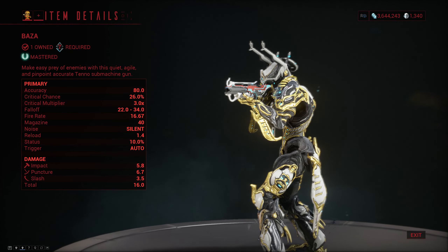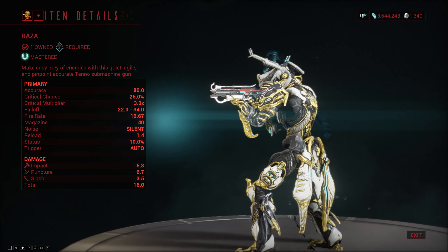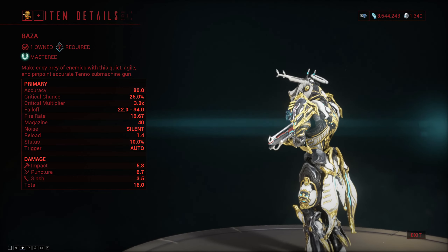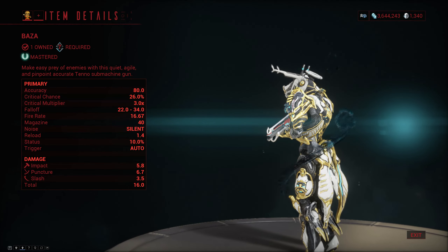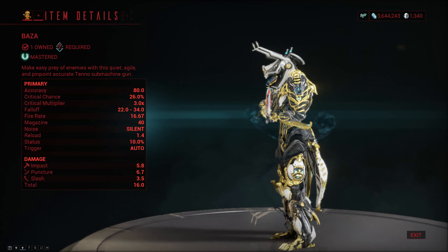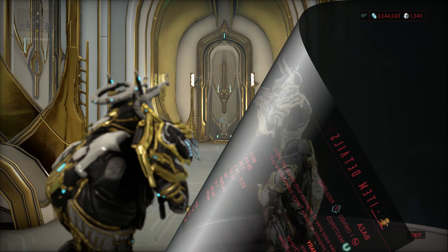The Baza is a mastery rank 7 primary rifle — or submachine gun, actually — that does fairly low damage per shot, most of which is in the form of puncture, followed by impact and then some slash. It has very high crit chance with fast fire rate and decent status.